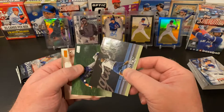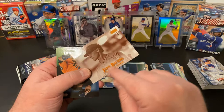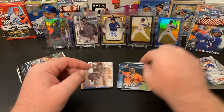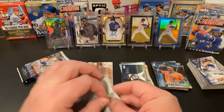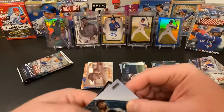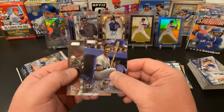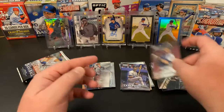Hyun-Jin Ryu, Kevin Kiermaier, and we've got a sepia — Jake Bowers from the Indians, rookie. Don't confuse it for the orange; just because it has orange text, it is sepia. And Yuli Gurriel. Then we have a cool David Peralta — that's a fun one — Rowdy Tellez, a Matt Carpenter Power Zone — nice — Don Mattingly, and Francisco Mejia. Donnie Baseball. Last two packs from this blaster before we get into 2020.